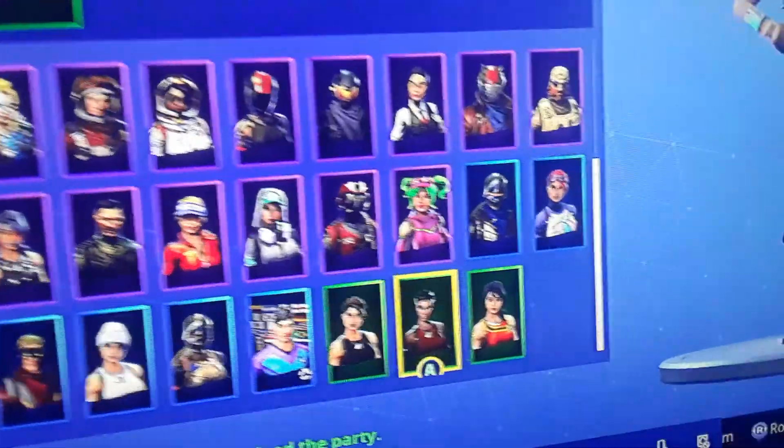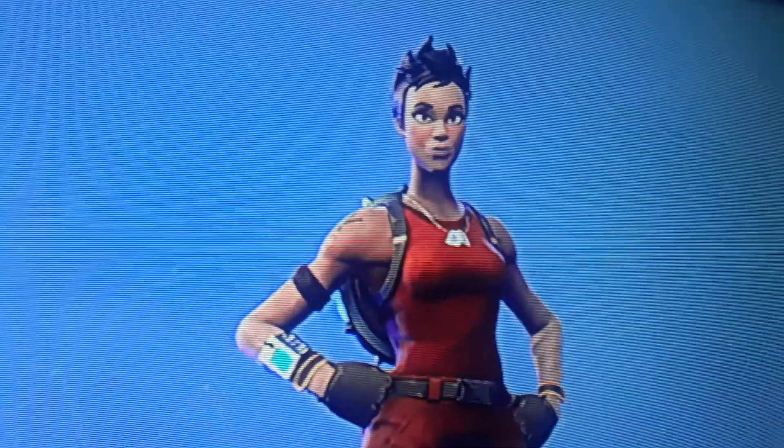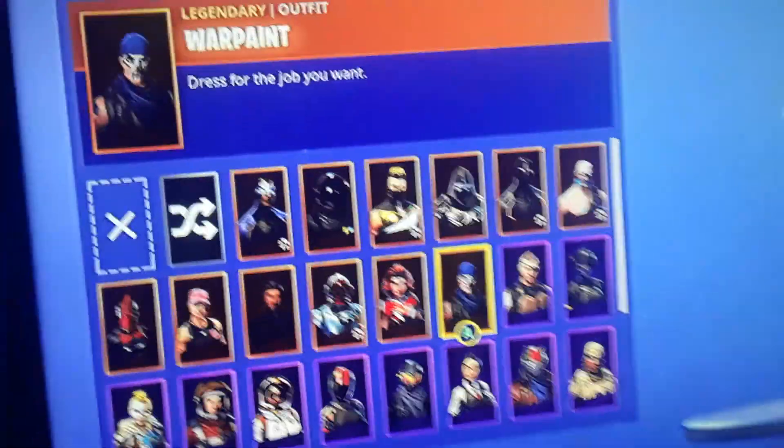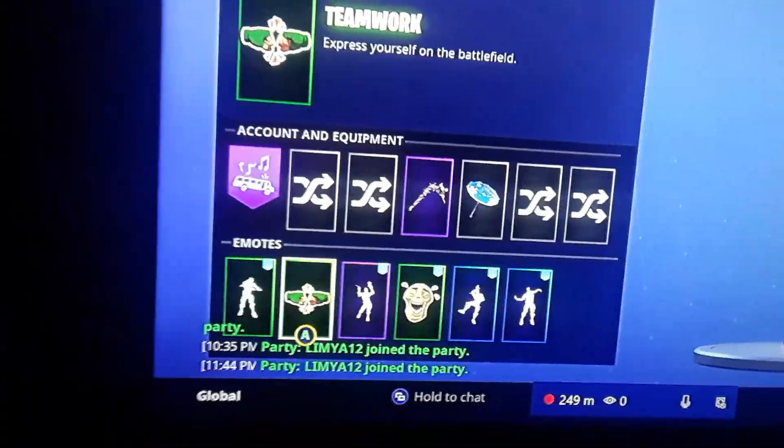I started collecting uncommon skins this season. Season one default skins are classic though. The founder skins came out this season, which is crazy — they've been leaked since Season 3. Here are my emotes.